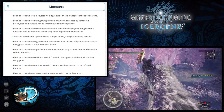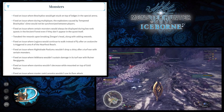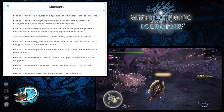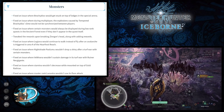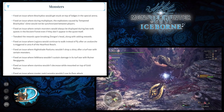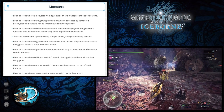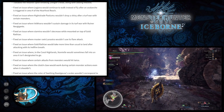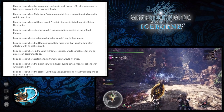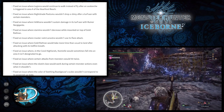They fixed an issue where Legiana would continue to walk instead of fly after the avalanche is triggered in area 4 of the Hoarfrost Reach. They also fixed an issue where Nightshade Paolumu wouldn't drop a shiny after a turf war with certain monsters, and an issue where Velkhana wouldn't sustain damage in its turf war with Ruiner Nergigante — a bug that requires both to appear in the Guiding Lands to encounter.